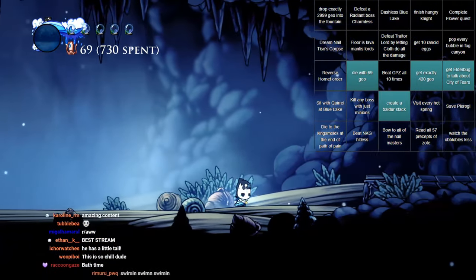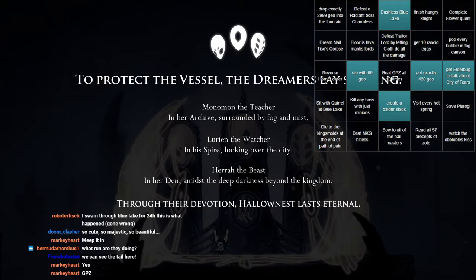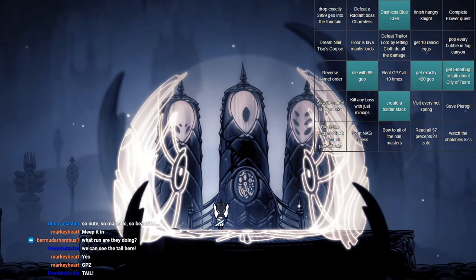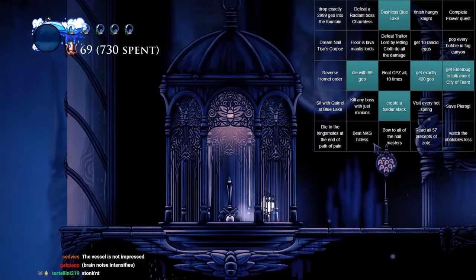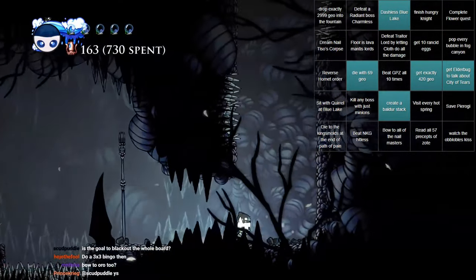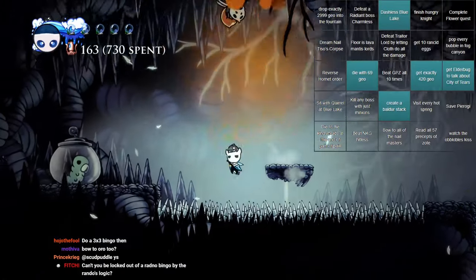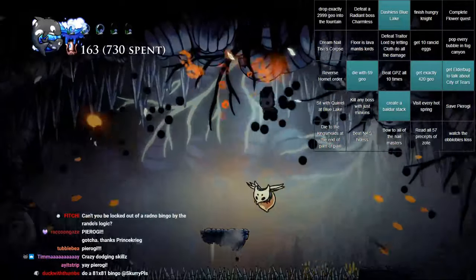It actually doesn't take that long. Should I get Dream Nail now? I do need Dream Nail, I'm gonna get it. Yeah, Dreamers — I don't care about the Dreamers. I'm just trying to do Bingo. I like how we've gotten five objectives before even having Dash. Pierogi! I'm gonna get Pierogi while I'm here. If you didn't know, this Grub's name is actually Pierogi. Like, official name. For sure. It wasn't just me making up names or anything.